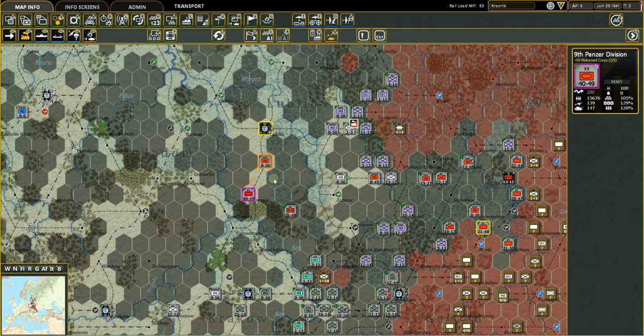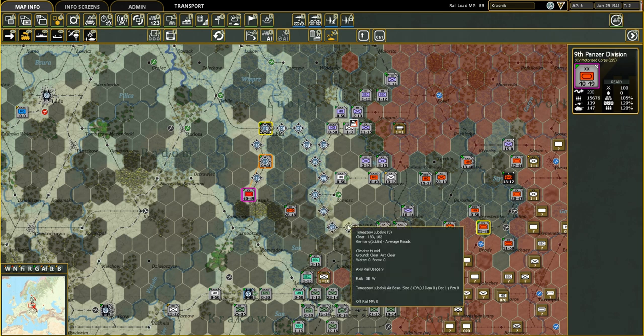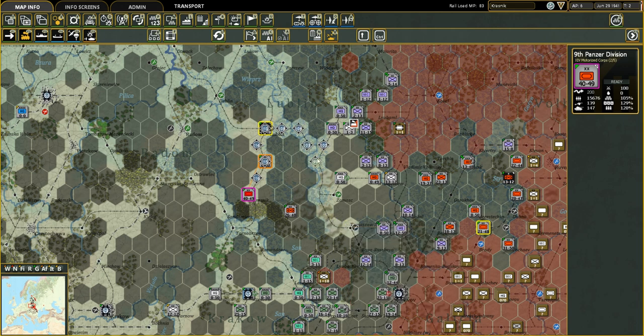Rail is a very quick way to move units around, but railways can only take so much freight — whether that's supply or troops. If you move something by rail, it takes capacity away from food, fuel, and bullets moving down that railway, so you've got to be careful which railways you use.